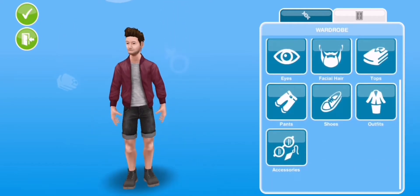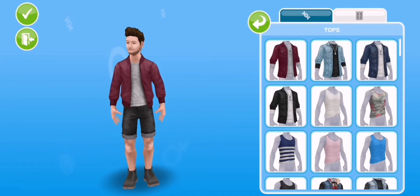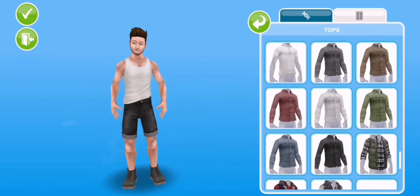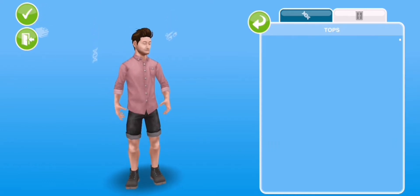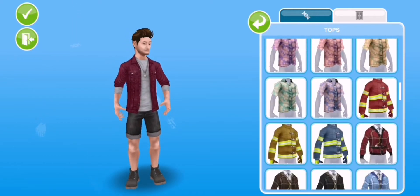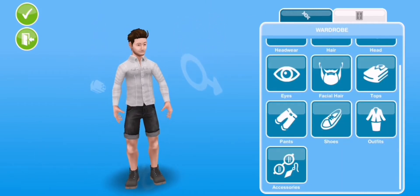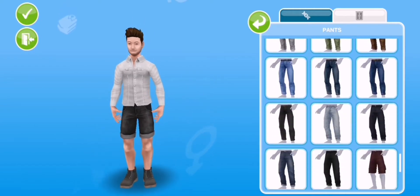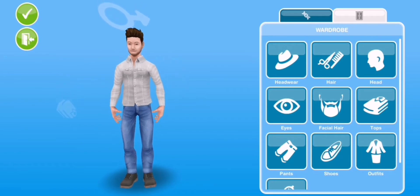Brown hair, I guess. I kinda wanna make them look interesting, but I don't know. Maybe the first two Sims will look normal and then the rest will look interesting. Let's do this shirt, I guess. His pants — okay, in there. Long shirt. No, he's fine, I guess.